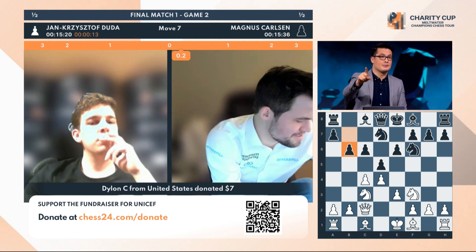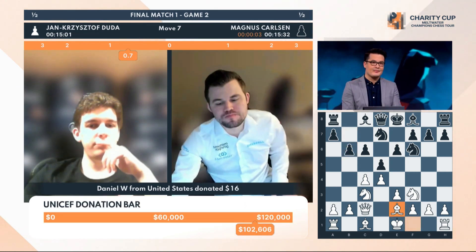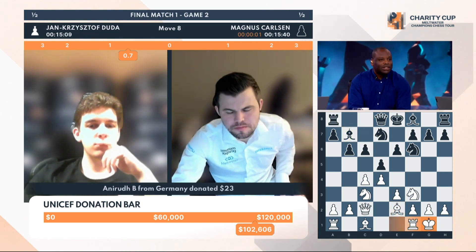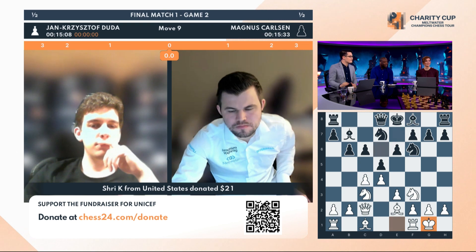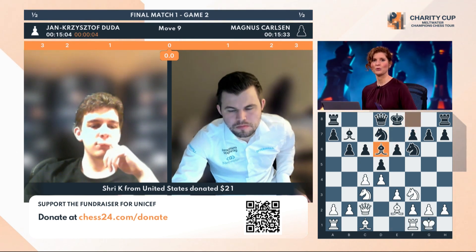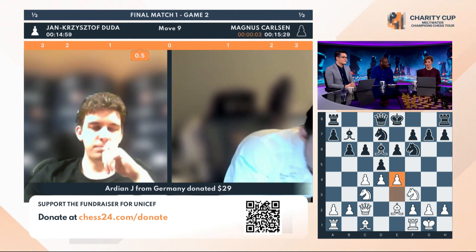Magnus reacts by pushing a pawn — he's getting ready to develop Black's light-squared bishop, just trying to remember which line to test. They're going to castle and develop, with rooks going to the same file as the queen. White's dark-squared bishop will find itself on the edge of the board on the b2 square.